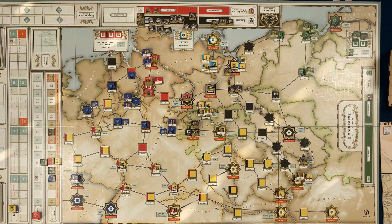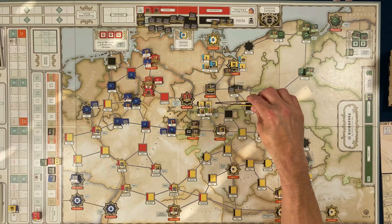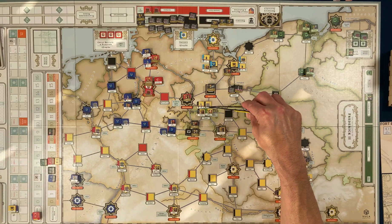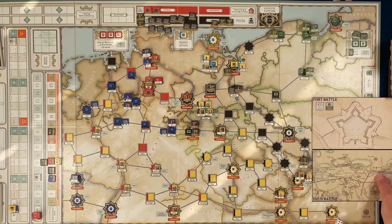Approaching the end of 1759 — the Prussian alliance resource marker is on nine, so if Berlin falls, they lose. It's the Austrians' turn to go; they have three action points. I'm going to move this stack — one action point to here, two to go into Berlin — and a third stack comes from here into Berlin. So there are going to be two big stacks going into Berlin. I'll keep recording and we'll just watch it together.